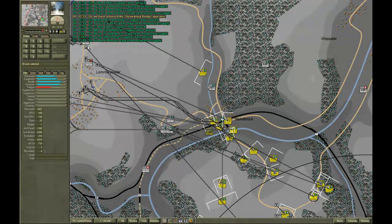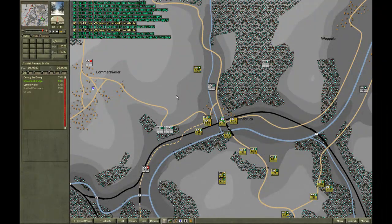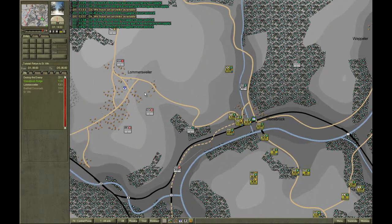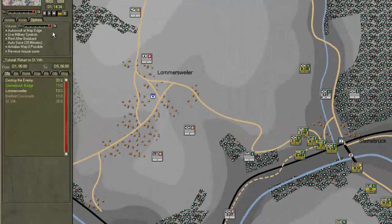They've secured the crossing. I didn't select secure crossing, which would order my engineer units to unprime the bridge for demolition. The AI has chosen to engage me at the bridge rather than in the Longest Wheeler, as it usually does.